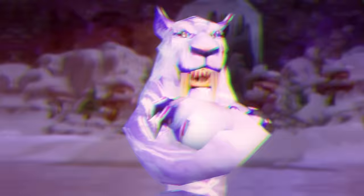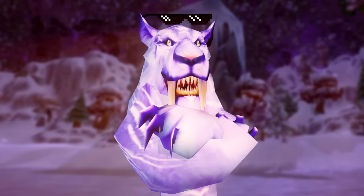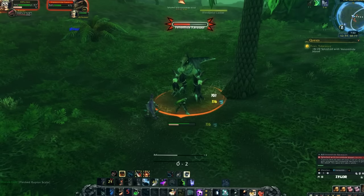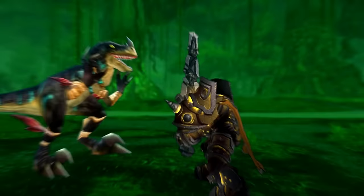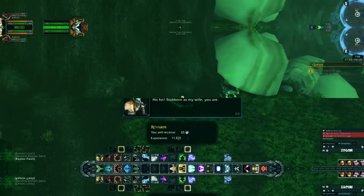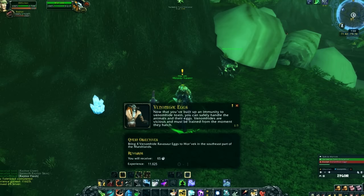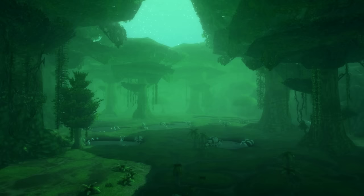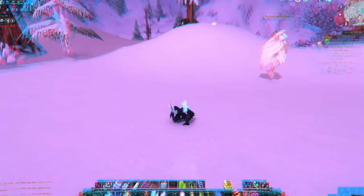The Alliance version is without a doubt easier. The Venomhide Ravasaur has an introduction quest that's really hard on a max-level character — it takes place in Un'goro Crater and requires you to get poisoned 20 times by a low-level mob that will only poison you sometimes when you hit it. On a max-level character you'll be one-shotting the mob every time, and even on a level-appropriate character it still took me 30 minutes. With the Winterspring Frostsaber you basically just start your dailies right away.